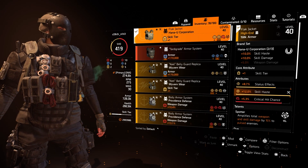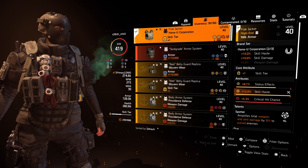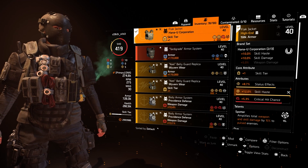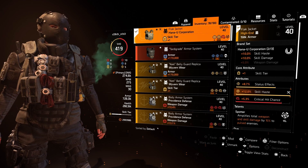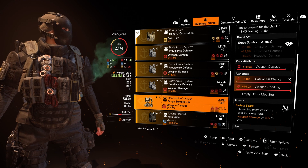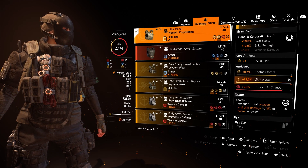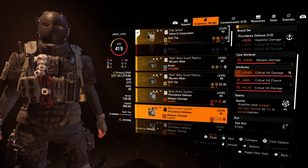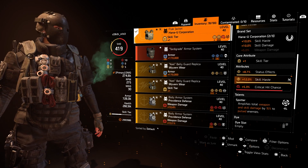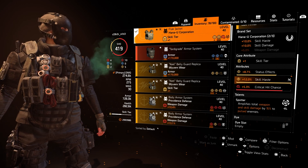The chest piece has one core attribute skill tier, then status effect and skill haste, plus a crit chance mod. The talent is Spotter. Status effect doesn't make any sense on this one but I wasn't lucky enough to get a better one. Spotter is pretty decent — it amplifies total weapon damage, which is multiplicative rather than additive, so you have much more damage than from a total weapon damage talent. Another advantage is it works for your skills and your weapon as well — it increases damage of enemies if they are pulsed. That's why I use Technician: I can use the underbarrel pulse and don't have to use pulse as a second skill beside the shield.